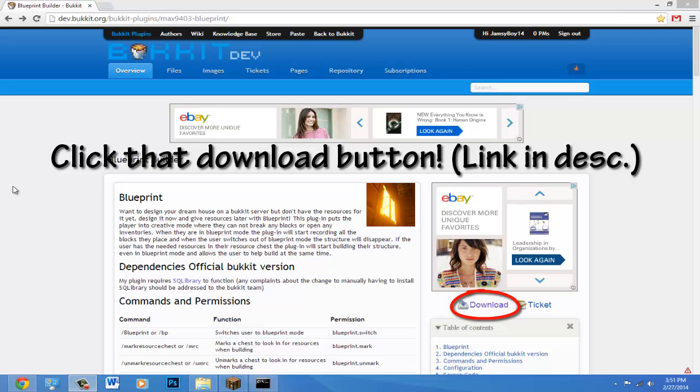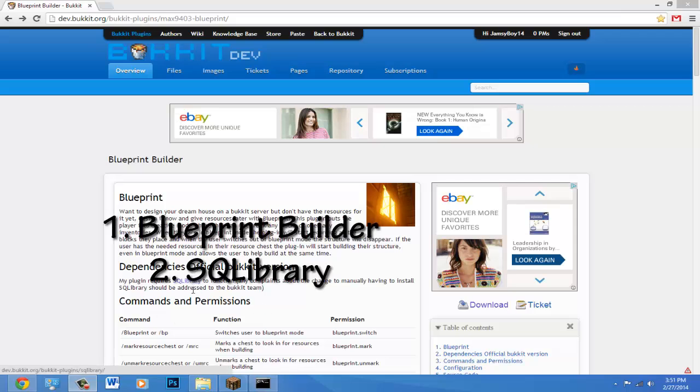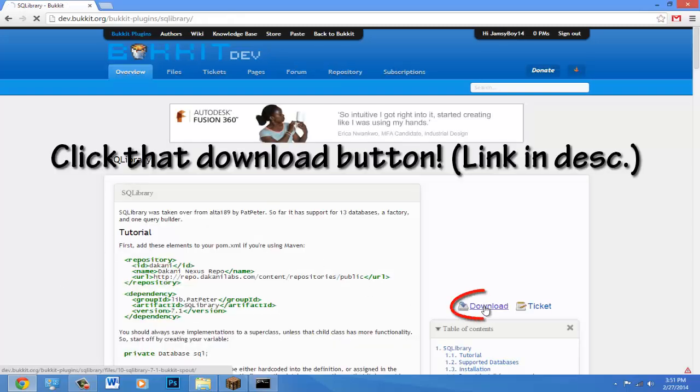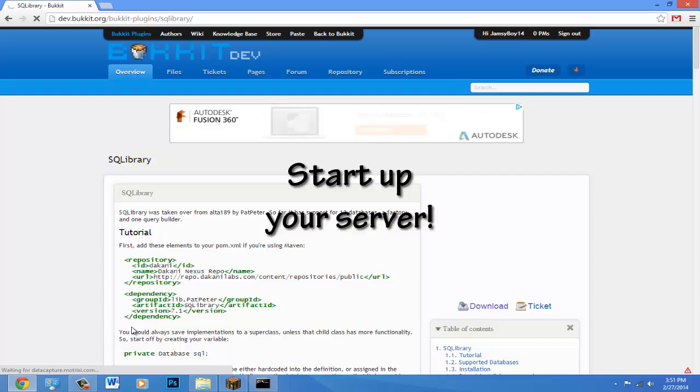Drag it into your plugins folder. With this plugin you'll also need another plugin — it will be in the description — called SQL Library. Once you're on the page, just ignore whatever it says, click download, drop it in your plugins folder like normal. Once you have both plugins, go ahead and start your server and head into Minecraft.